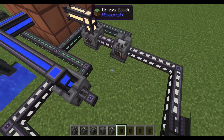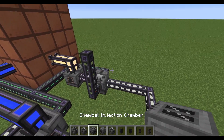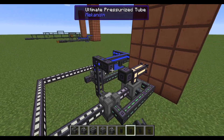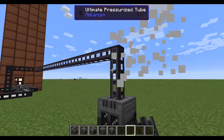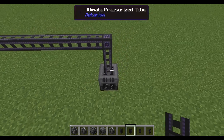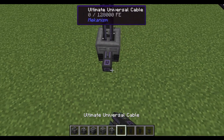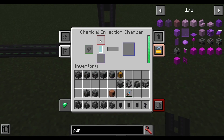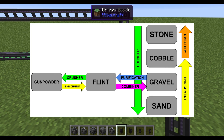Then you'll need that hydrogen chloride coming out of here, and this needs to go into a chemical injection chamber. I'm just going to space this out so it doesn't get messy — it's really hard to organize a lot of this, but you could easily compress it more. This chamber will take the hydrogen chloride, and inside you will need a large source of gunpowder. If you don't have a lot of gunpowder, you can easily create it from a large supply of cobblestone, sand, gravel, or flint.